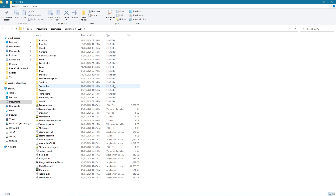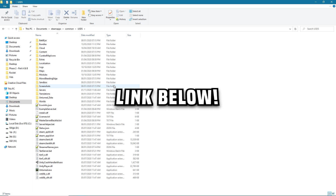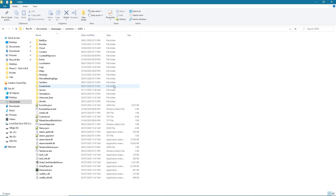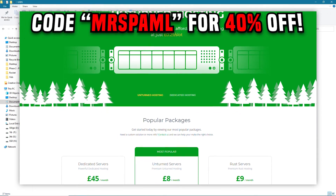Before we get into how permissions work, you're gonna need a server. So if you don't already have a server, make sure to watch the previous tutorial and read the comments down there as well, because some things did change. Get your server installed, or if you're lazy like me and just want to get ahead of it, you can get a server from pinehosting.com and use code MRSPAMBLE for 40% off your first month.